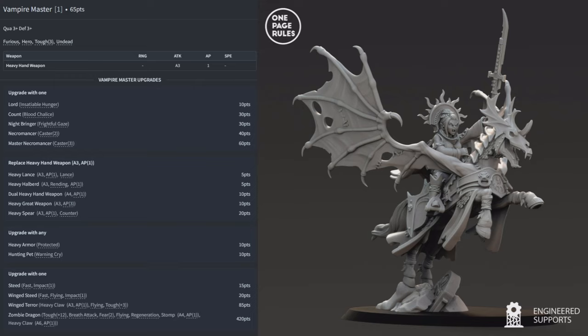The Vampire Master can be upgraded with Insatiable Hunger — giving this model and its unit Furious, and since vampires already have Furious, they get extra hits on unmodified 5s and 6s. You can give them Blood Chalice for Regeneration, Frightful Gaze, or make them a Caster 2 or 3 for the undead spells. Weapon options include a heavy lance (AP1 with lance, so AP3 on the charge), heavy halberd with Rending, dual hand weapons for 4 attacks, heavy great weapon at AP3, or a heavy spear with Counter. Spears with Counter mean that when charged, the vampire attacks first — the Age of Fantasy equivalent of a pike formation.